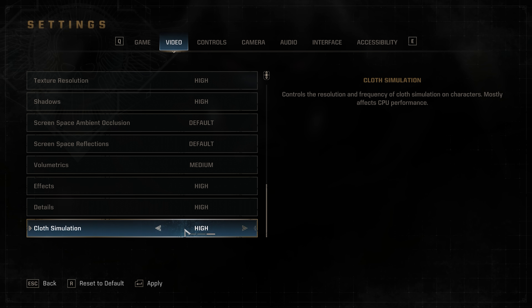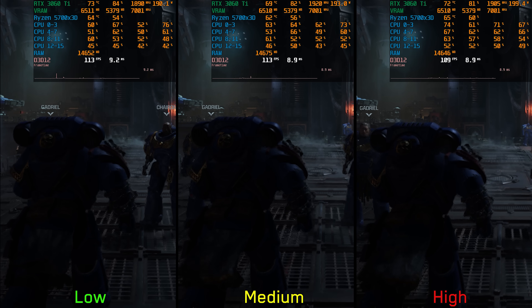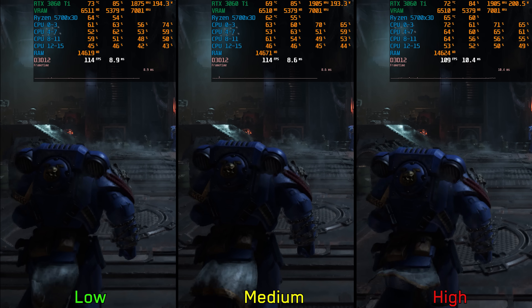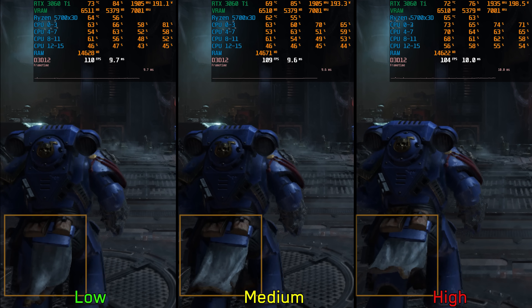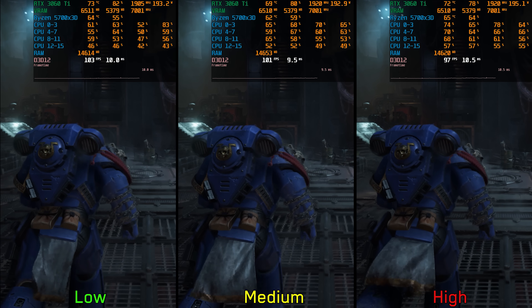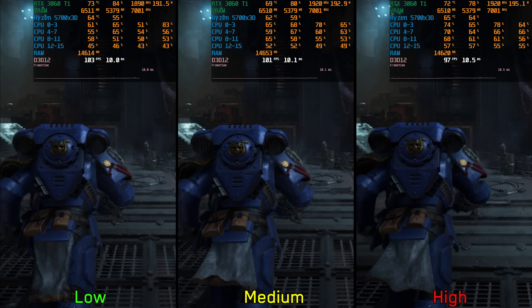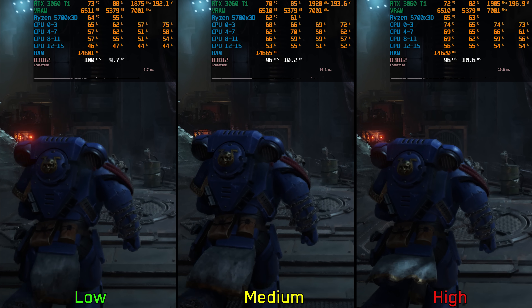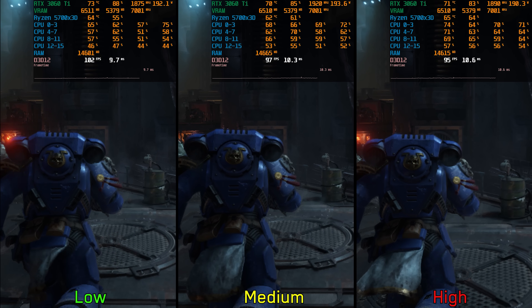Lastly, we have cloth simulation. This is another setting where it's hard to notice the visual impact. In this scene, when the character is moving forward, with medium or high this piece of cloth rises slightly higher compared to low. At this CPU-limited scene, I measured around 4–5% hit when going from low to high. Given that the visual difference is negligible during normal gameplay, and this is the only setting that can help CPU performance, I recommend keeping it at low.